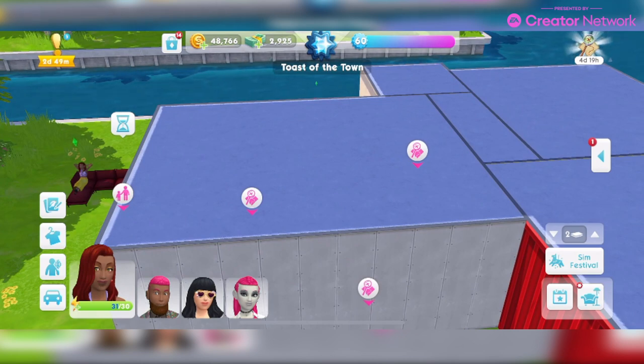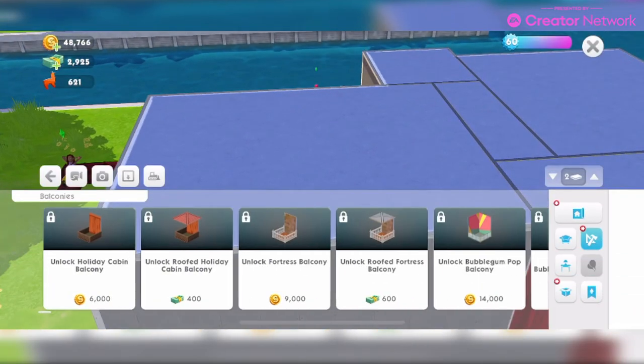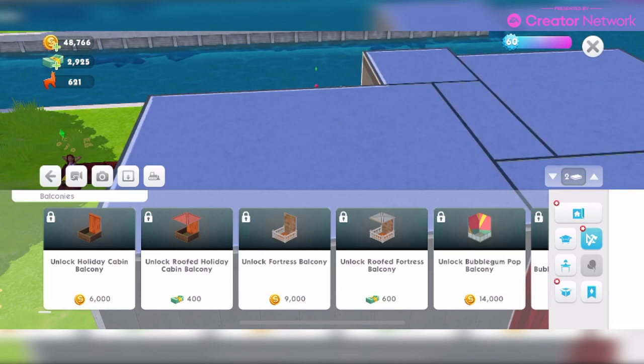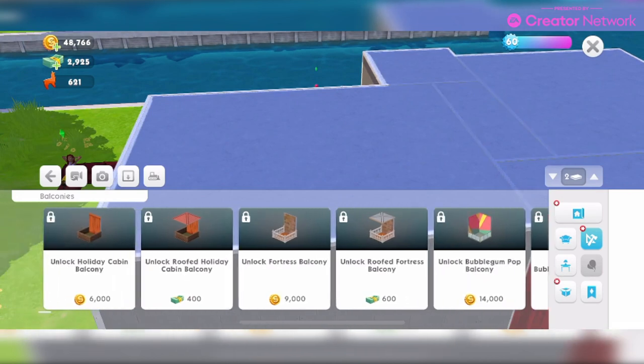Question: what is the new balcony feature? The brand new feature enables you to add balconies to your dream builds. Choose from a variety of balconies — with roof, without roof, or different wall arrangements and barrier styles. Barrier styles refer to the design of the balustrades, railings, etc.